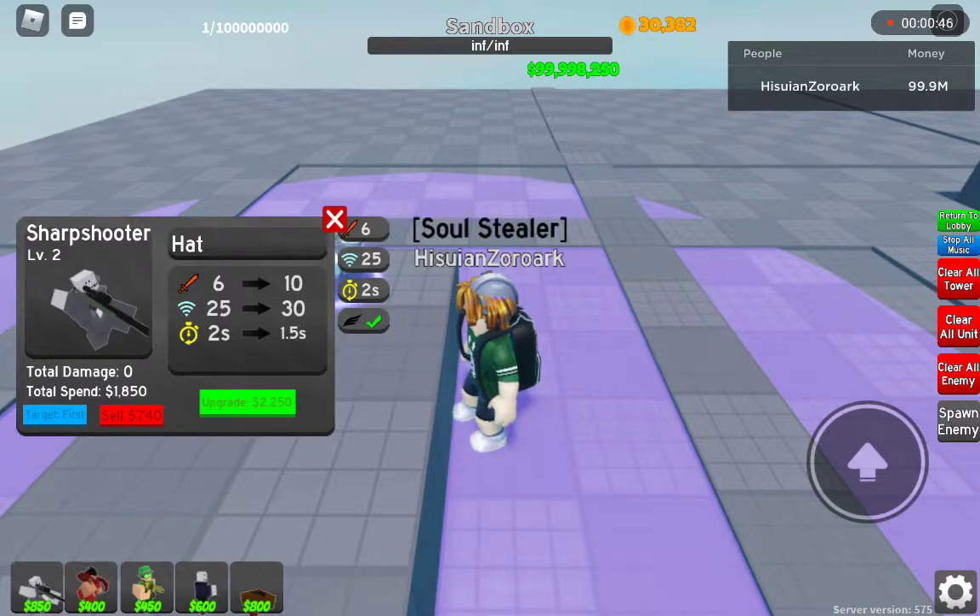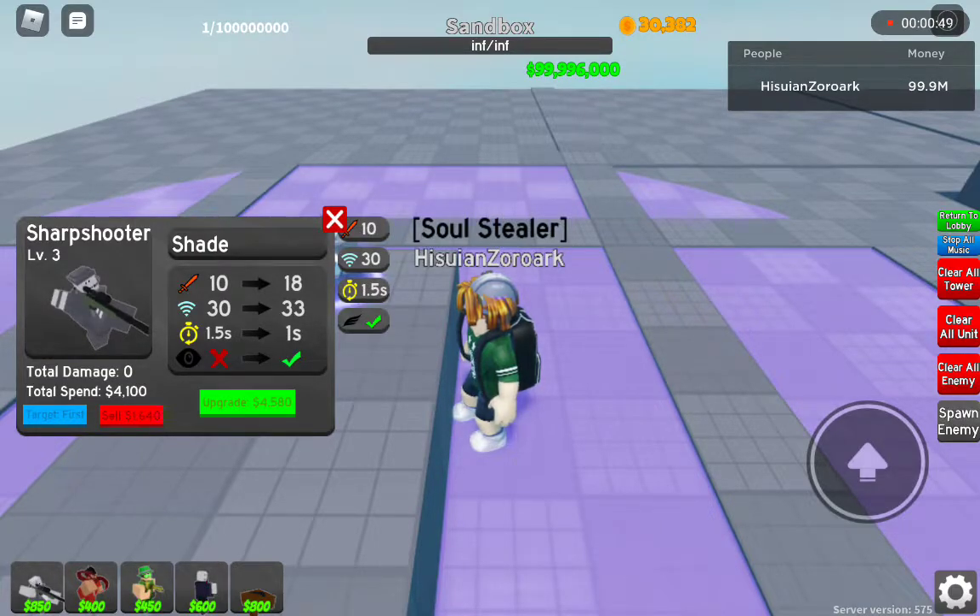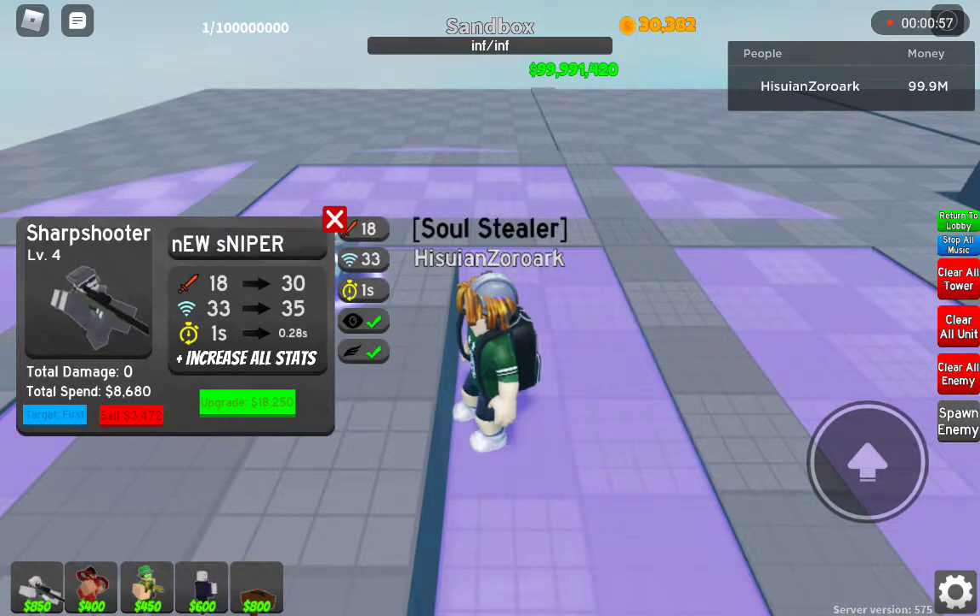He gets 4 more damage, 5 more range, and another half second shaved off his fire rate. Then 8 more damage, 3 more range, another half second off his fire rate, and hidden detection. At max, his damage is 8 more than a regular max Sharpshooter — going from 18 to 30 — plus 2 more range, and his fire rate is reduced by 0.72 seconds.